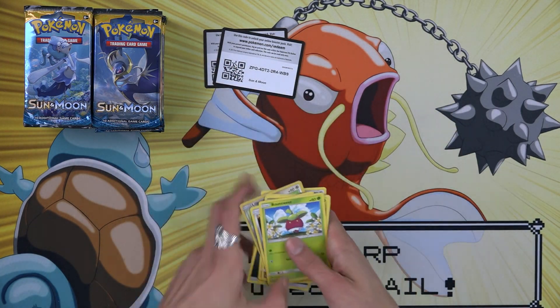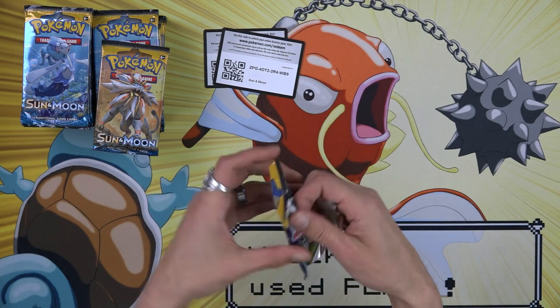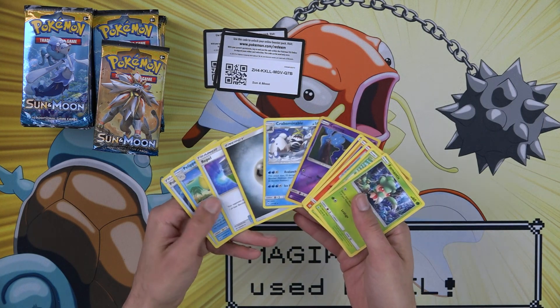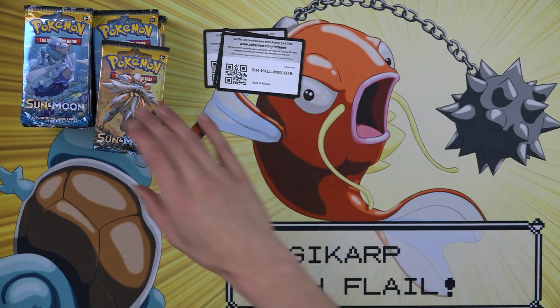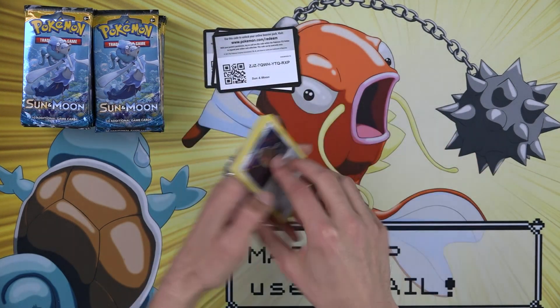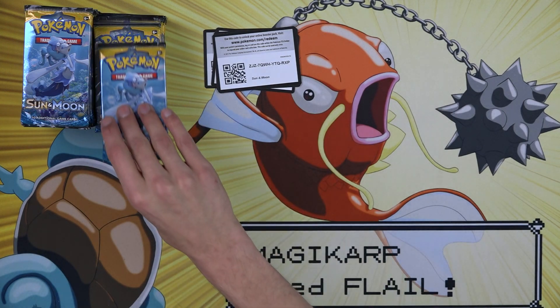We are probably not going to go in exact chronological order once we get past the XY series, because some boxes — I mean, things like Sky Ridge — I can find Sky Ridge, but finding comparable boxes is going to be tough. So we might jump around a little bit, but for now we're gonna start working our way backwards with Sun and Moon and then Evolutions and so on.